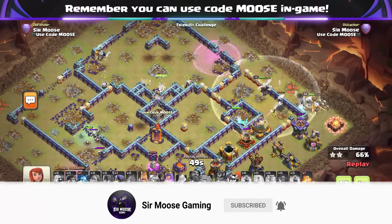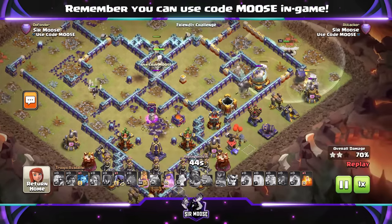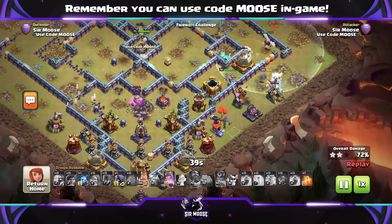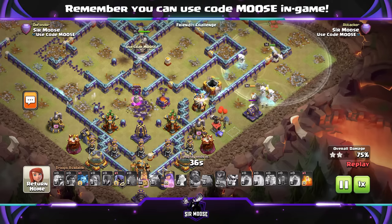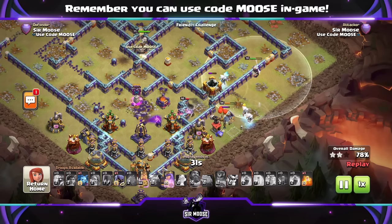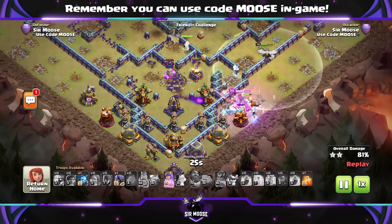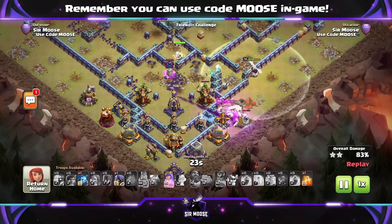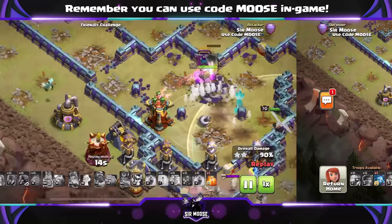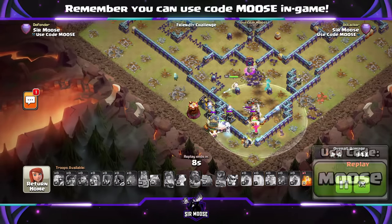Do remember to hit that subscribe button and notification bell. Join the Samoose army for more attack strategies like this. Hero equipment guys — I recorded this before the recent event. I managed to get a perfect day in the Legend League but I didn't want to release this video during the event because everybody's using event troops. That's why I've waited a few weeks to release it. Probably you're going to have some decent hero equipment now. I'd say use the Giant Gauntlet level 9 plus, definitely on your king. And the Healing Tome level 9 plus as well — they're my top two choices to improve your hero abilities. They're fantastic and powerful, so get them as soon as possible.